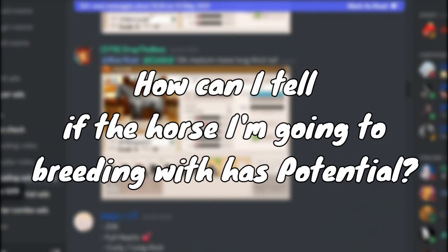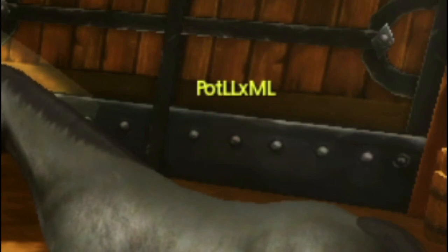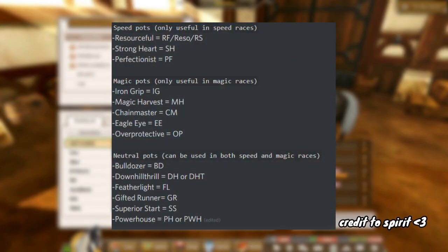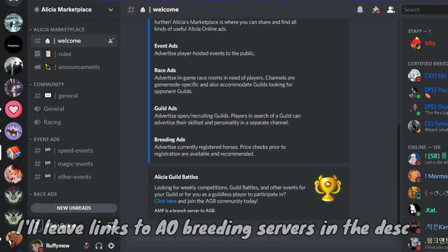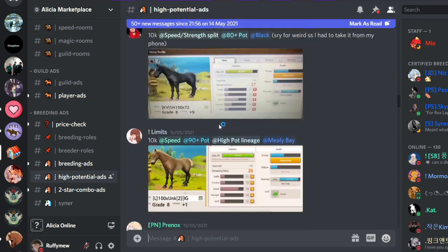How can I tell if a horse I'm going to breed with has potential? There's no real way to tell if they have potential. People may put "pot" or an abbreviation of a potential in the horse's name, but there's no real way of knowing. This is all of the abbreviated potentials that you may see people use in the names of their horses. There are Discord servers primarily for finding horses with potentials, such as AO Speed Potential Breeders, and there are also usually sections in Discord breeding servers for horses with potentials. These horses are much more reliable than the random horses you find in breeding.